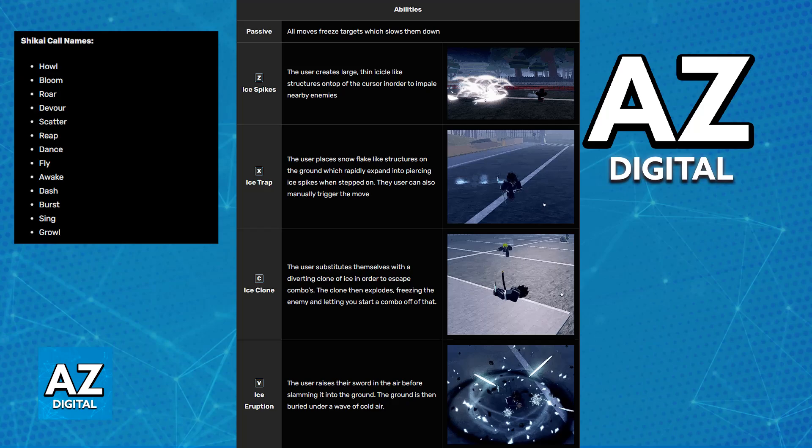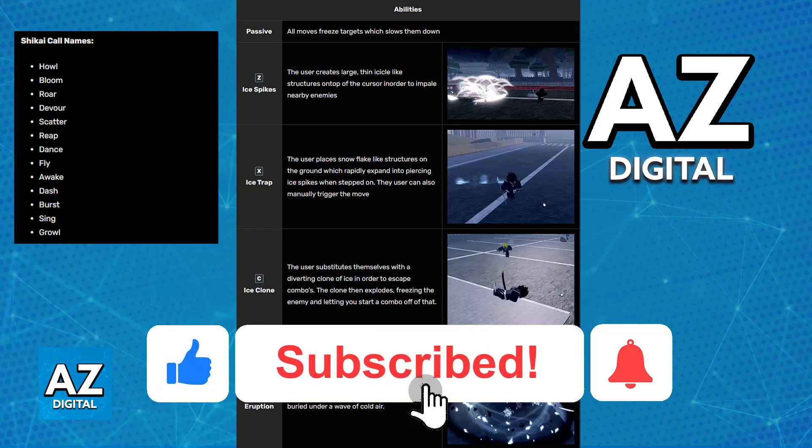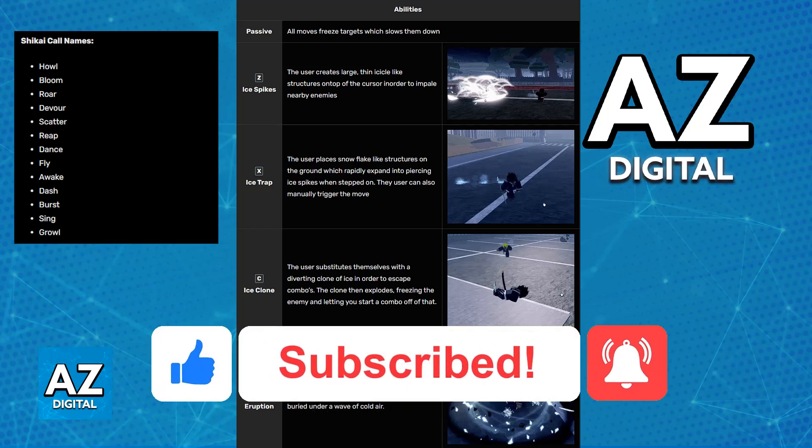So choose whichever button you would like to use and you will be able to use your Hiyorin Maru shakai. I hope I was able to help you on how to call Hiyorin Maru in Project Mujetsu. If this video helped you please be sure to leave a like and subscribe for more very easy tips. Thank you for watching.